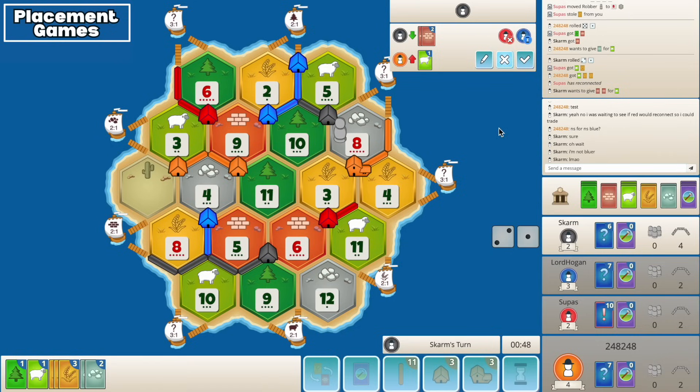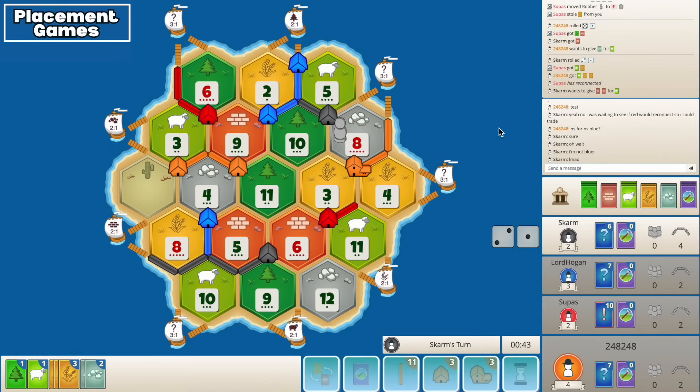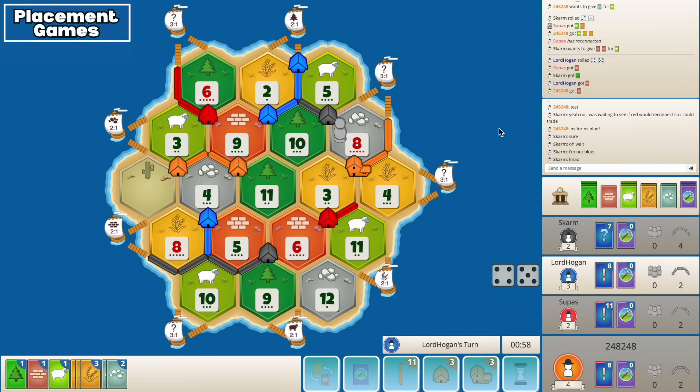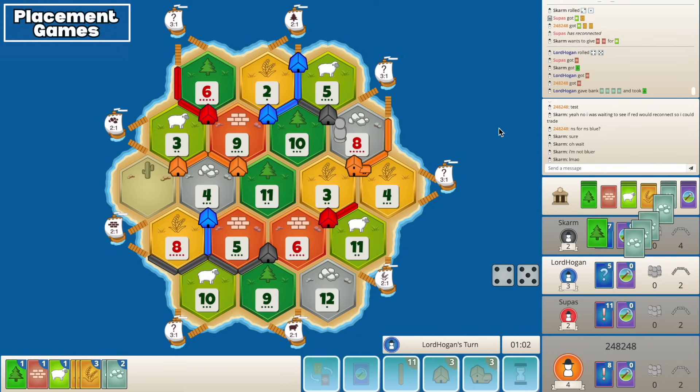If I just didn't seven out there we'd be so so ahead. The game is definitely still in the balance here. Red reconnects - uh oh. No sevens - roll me that four. Nine, beautiful! Red - not another seven, it's literally just a seven that can lose us this game. Blue ports for a wood - what's this play?